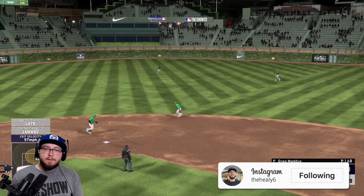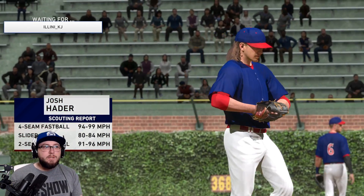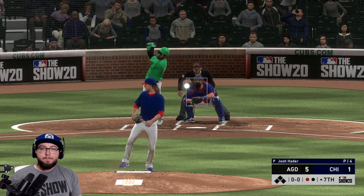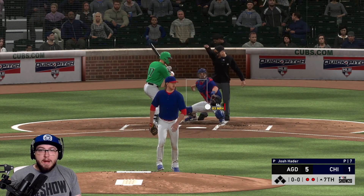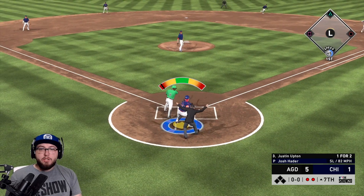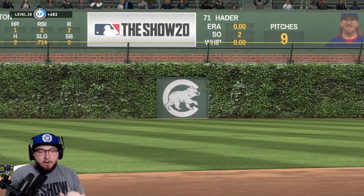That is an out. Josh Hater is here now — see how he plays. We're gonna go fastball inside and we strike him out with Josh Hater, let's go! Slider here — and we strike him out! One more slider — and we strike out the side! We have nine outs to work with.